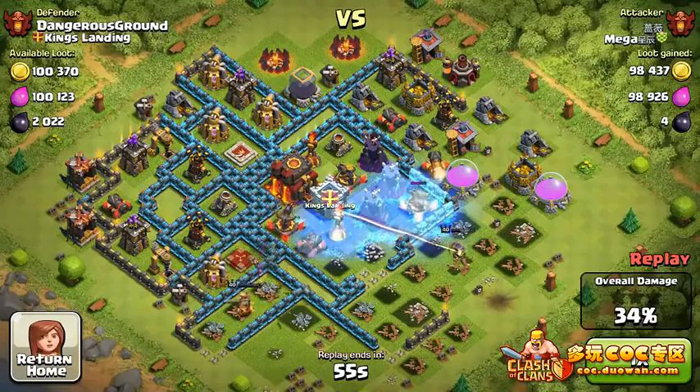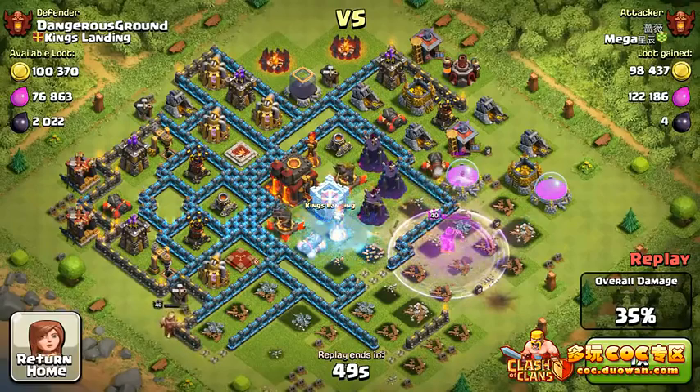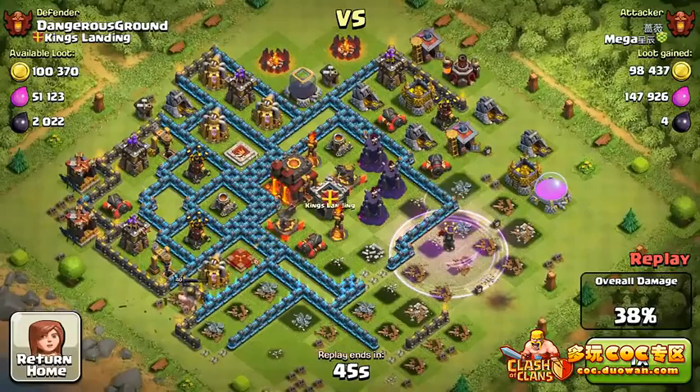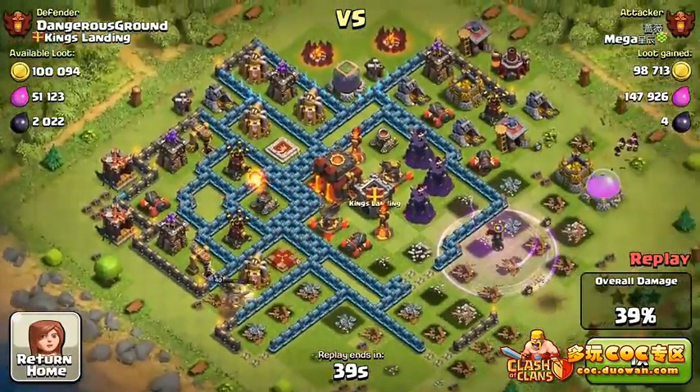We still have two mortars and three wizard towers, and there's a bunch of long-range defenses. If you look, that bottom-left X-Bow is set to ground so it's got a super long range, which is very good. The other two are set to air. It's actually a smart strategy to have one X-Bow pointed to the ground as a long-range defense.